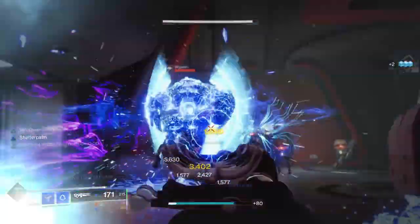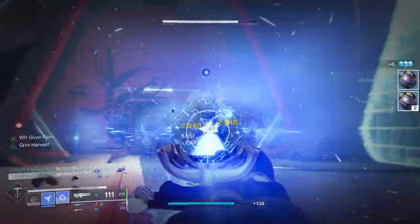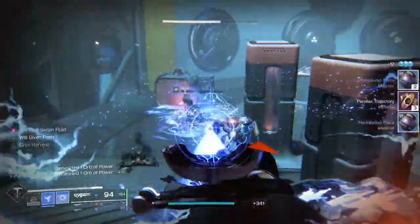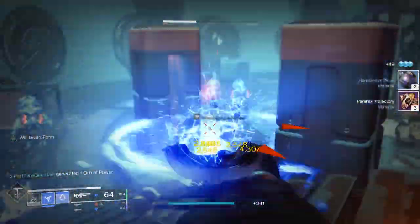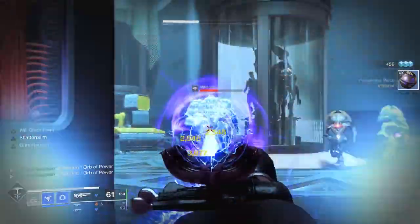What this means in plain language is that when you do the long press, this thing is like a stasis beam of death. You just aim it and things die. And at the same time, all of the fragments and things that you use — the shatter damage, picking up shards — all of that procs.